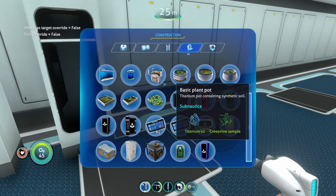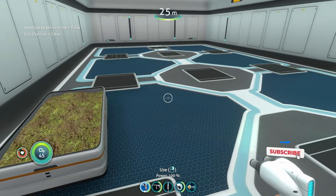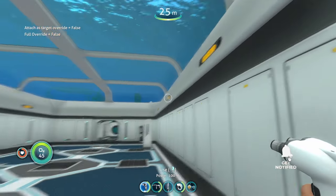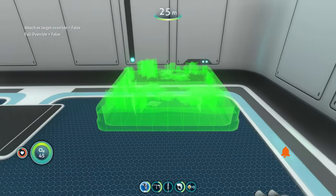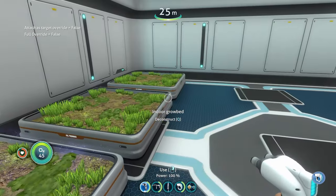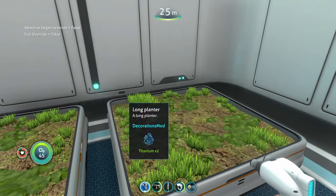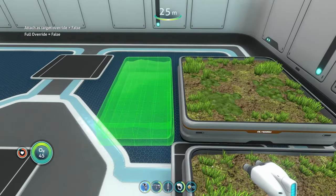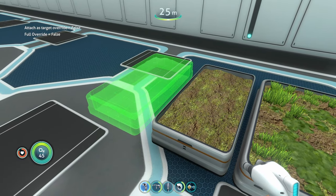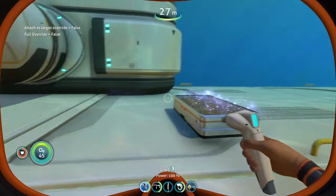There's also a long planter — missed that one. We have the interior grow bed, regular plant pots, and this long planter. It has less space but is longer, so it's good for a different garden layout. All we really have in the base game are the big square interior grow beds, so this gives more customization options. The long planter works both inside and outside the base.